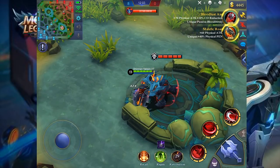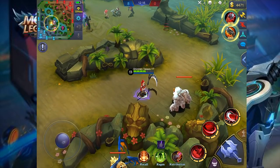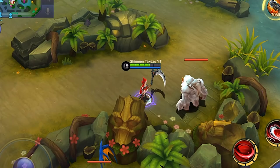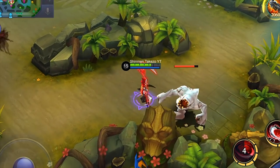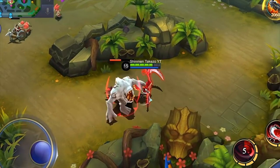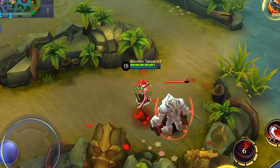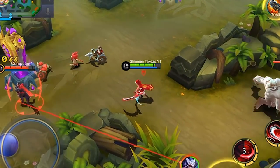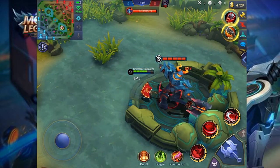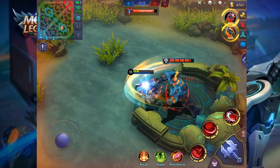Let's take some damage. With Has Claws, we have 25% lifesteal. I'm getting 97, 98, 75 — so that's what I get: 75 and 98 when I'm a little bit below the item's passive requirement, which is 40% HP.